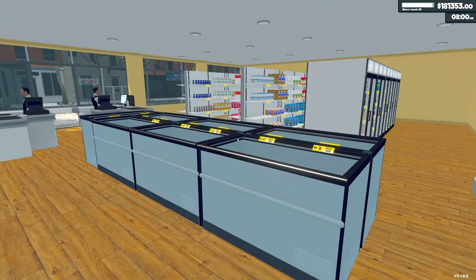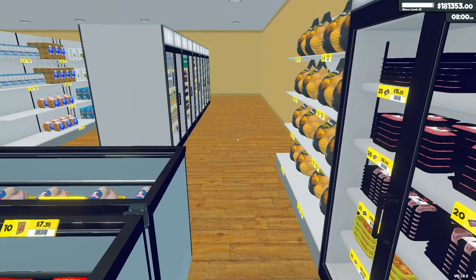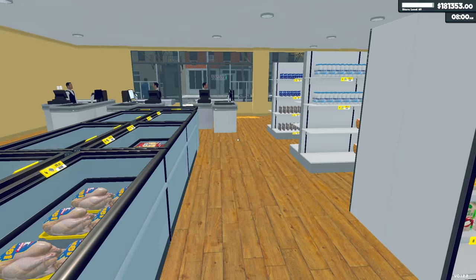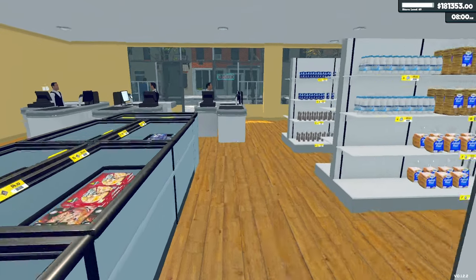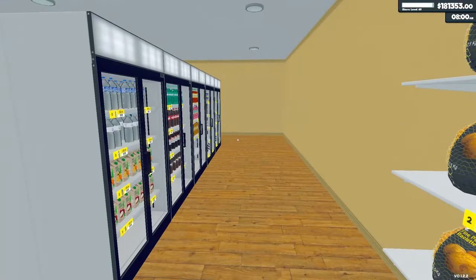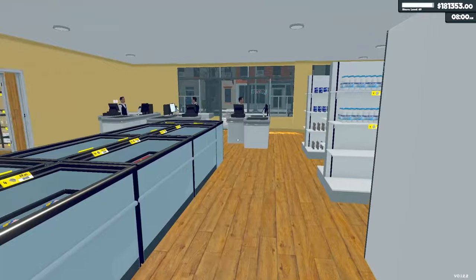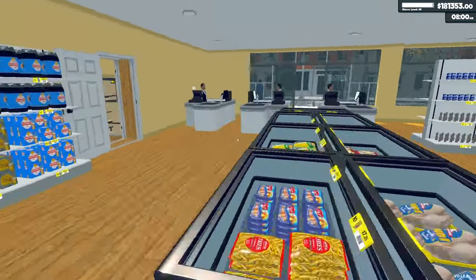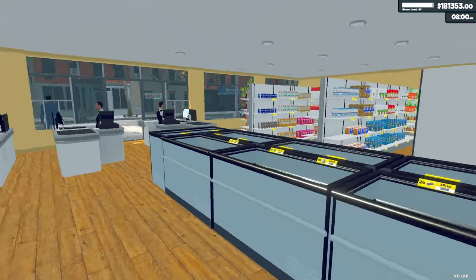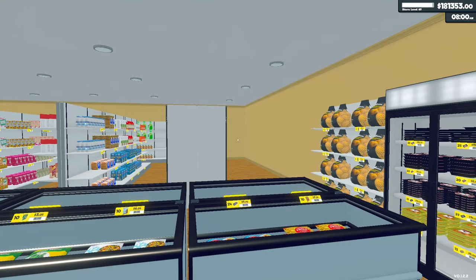Hello everybody, I'm Serta and welcome back to Supermarket Simulator. It's been a long road. We are at level 69, on the brink of hitting level 70, with 181,000 in the bank. I don't even know how many days — it's like 150 days or something. We've got some money. I haven't hit the target of 213,000 which would have unlocked the next three licenses and all four expansions, but I've got enough to get started.